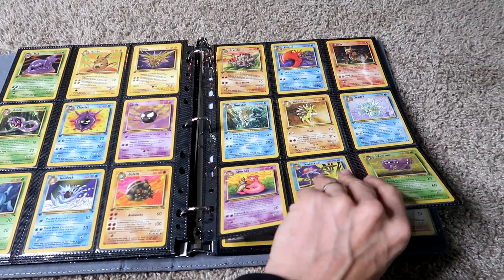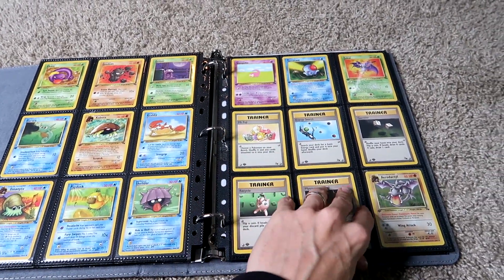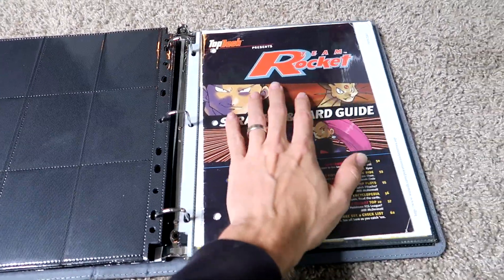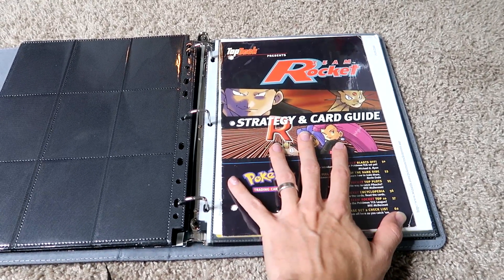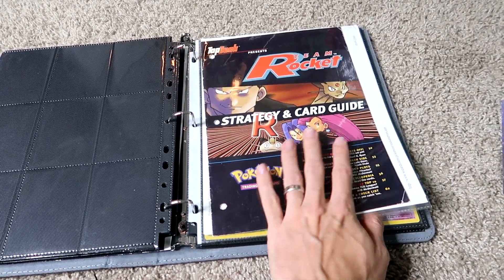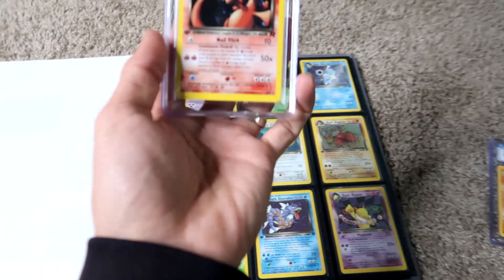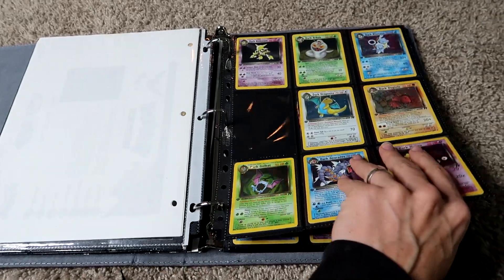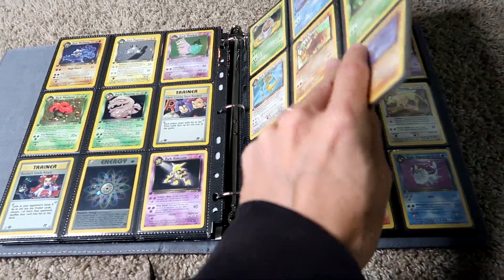Everything in this collection, especially the pack-fresh stuff — mainly the commons and uncommons — most of those are pack fresh. These inserts from the TopDeck magazines are one of my favorite things in the collection. They tell you about the sets and really define them — I think they make the perfect introduction to a binder set. The Charizard I had graded as well — a beautiful PSA 9.